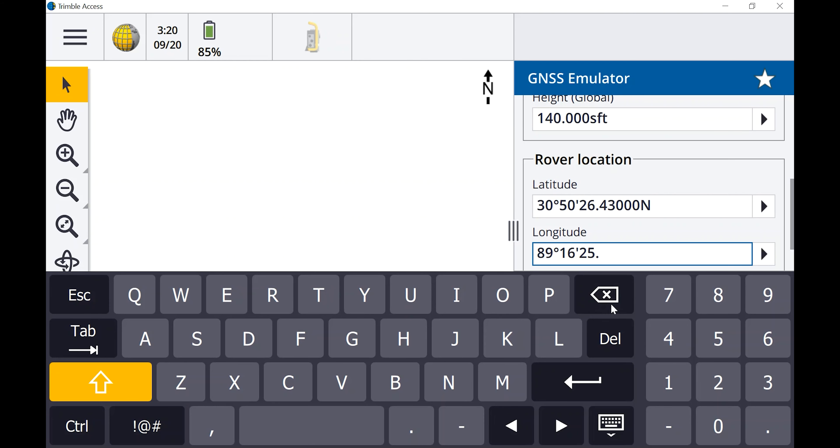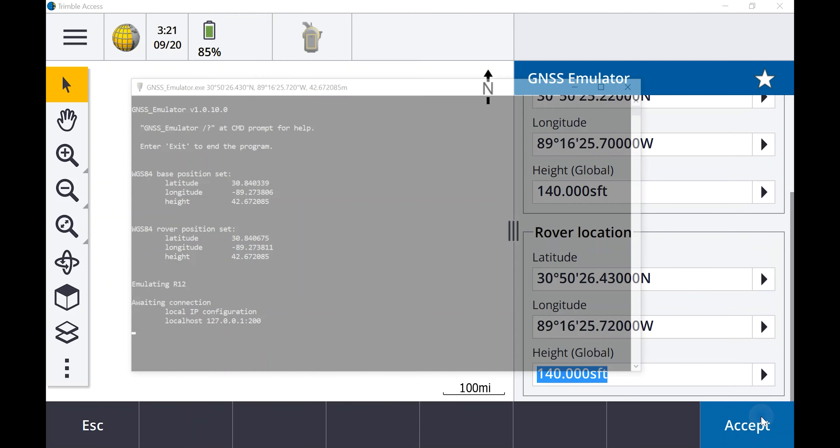Most people aren't aware that there's a GNSS emulator built into Trimble Access — whether that's the TSC7, TSC5, or if you're lucky enough to have a TDC600, it's got Access on it and there's an emulator built into it.